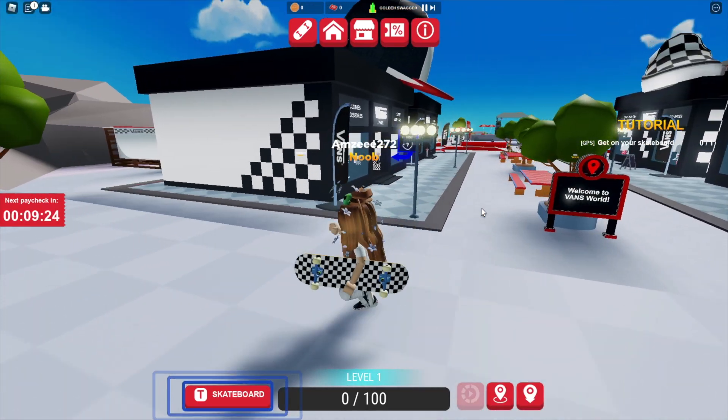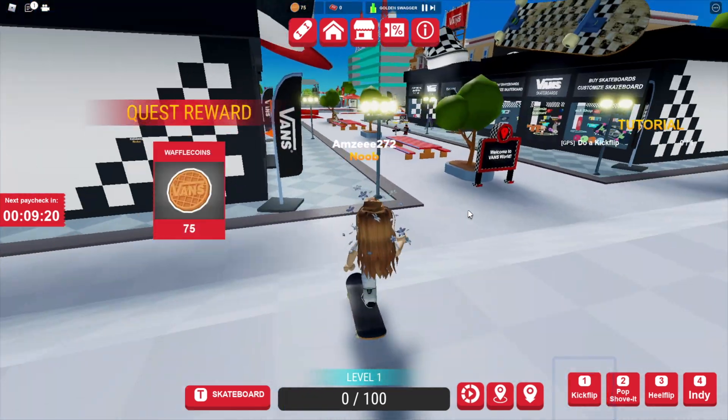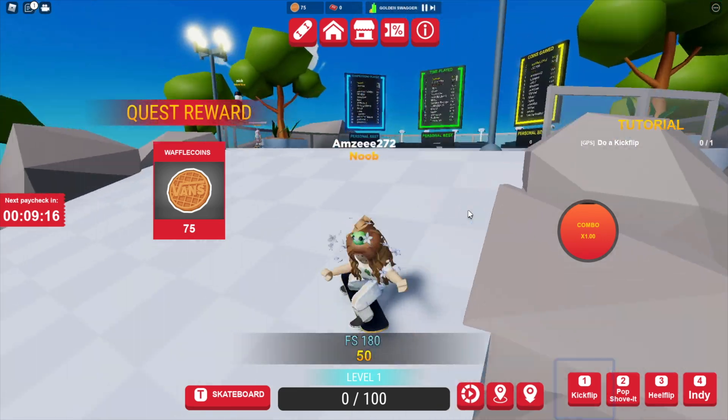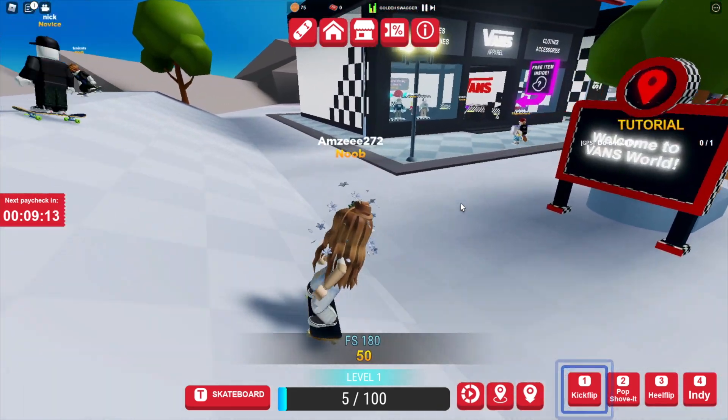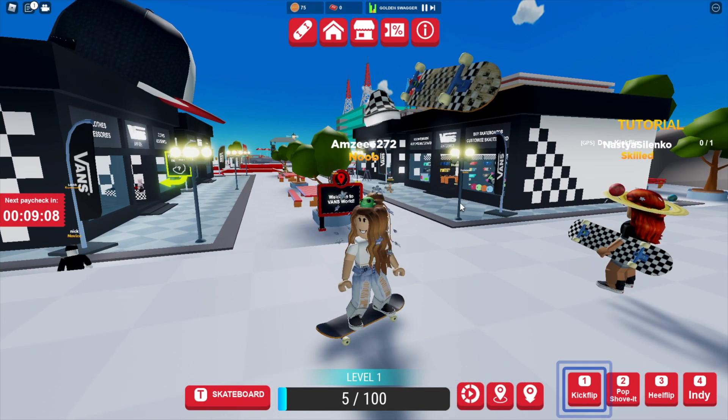We have loaded into the game and we can ride around on our skateboard to earn coins and do different tricks and things like that, but what we want to do is enter some codes so that we get some free items.